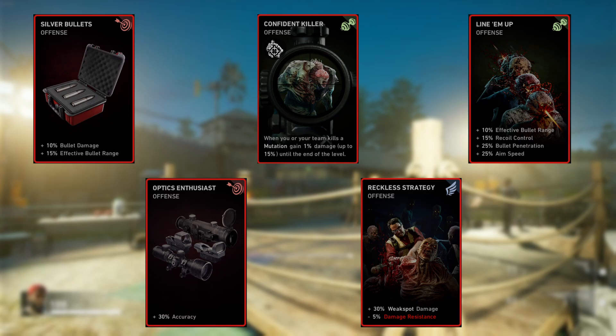Line Em Up has a lot of buffs: 10% effective bullet range, 15% recoil control, 25% bullet penetration, and 25% aim speed — all really good for weapon handling fluidity. Then Optics Enthusiast, so your bullets go exactly where you're aiming whether you're aiming down sights or hip firing. Finally, Reckless Strategy for weak spot damage — whenever you see a big red weak spot on a mutation, aim for it and you'll shred them.